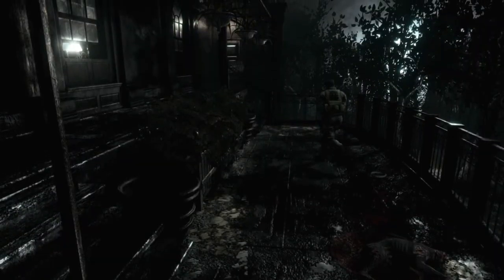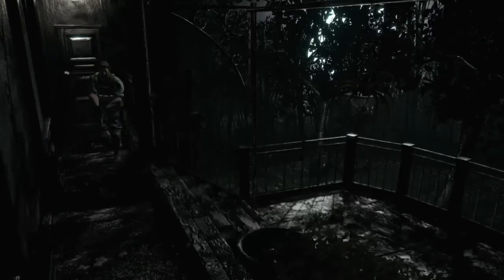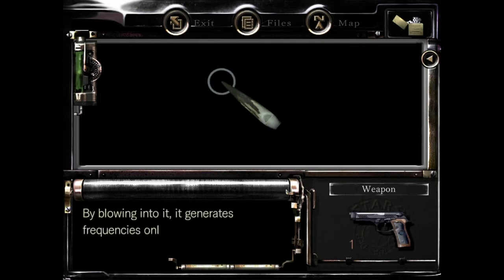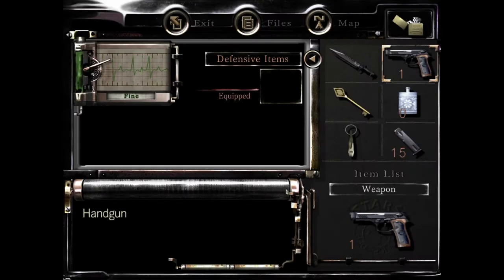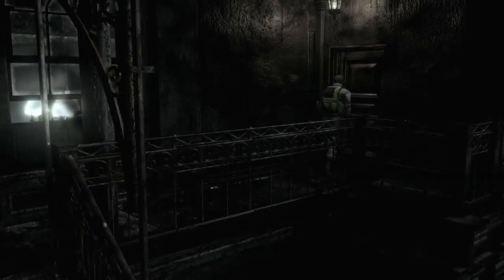I can't carry any more items. Fiddlesticks. Let me just get rid of the dog whistle. The Chris struggle is real. Darn it - if I had just used one more shot I could have put away the thing. Well at least it let me discard it, but now I need to go back out there. Waste of a loading screen. The Chris struggle is real.